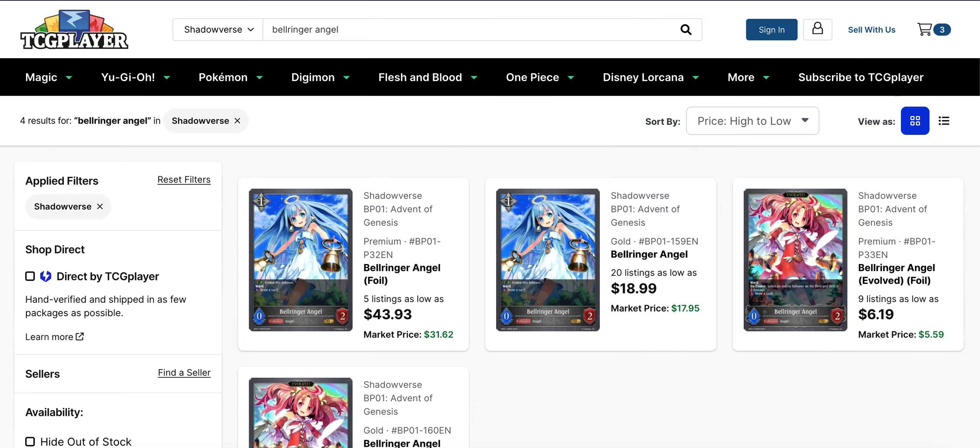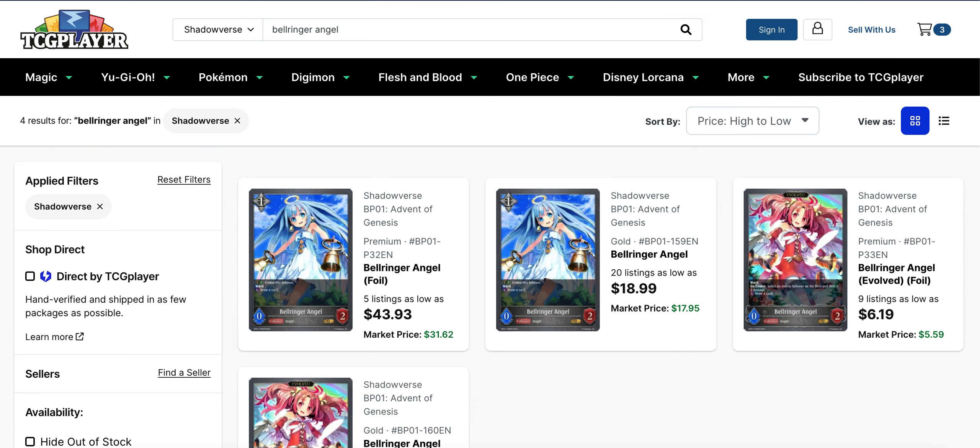Getting into singles, the main thing I want to preface is that we're going to see some bigger movements on premiums with these cards. The first one is Bellringer Angel, where the premium foils are running out of quantities. The regular Bellringer Angel is over $40 — $44 right now for its base. The Evo is currently $619 for its base on the premium. If you want the regular gold of the base version, that's $19, and then the Evo regular gold is $138 to start.